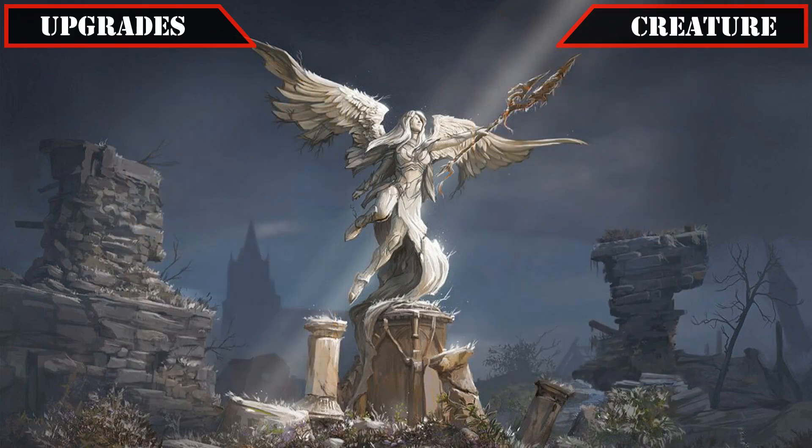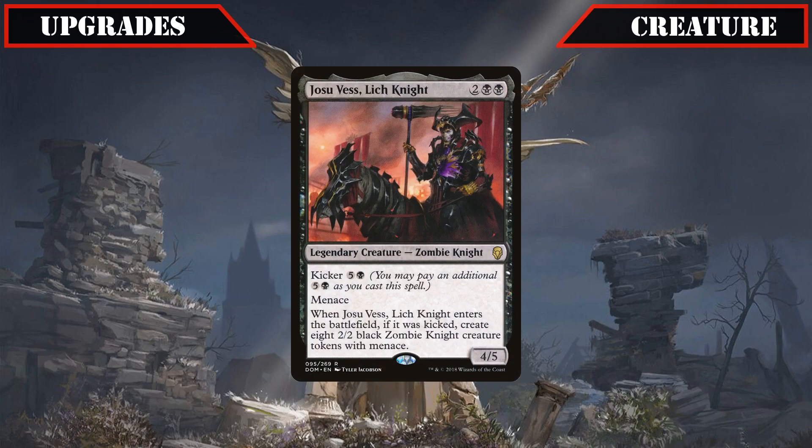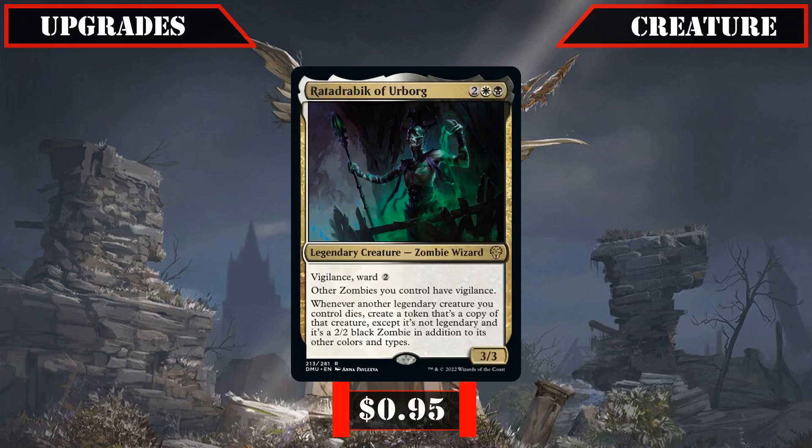Following the reanimation trend, Joe Suves' Lich Knight and his over-costed kicker loses his spot to the new Dominaria United entrant Ratadrabic of Urborg, who may not reanimate per se but does create many non-legendary versions of our destroyed creatures, which may be even better if we bring back the originals to double up on their effects.